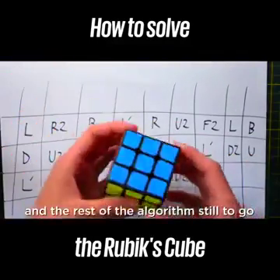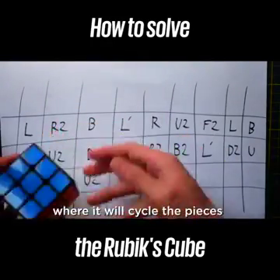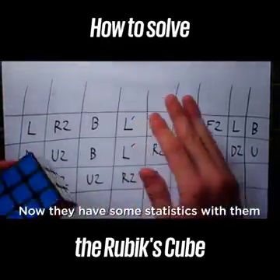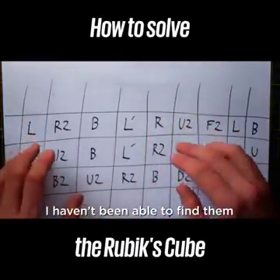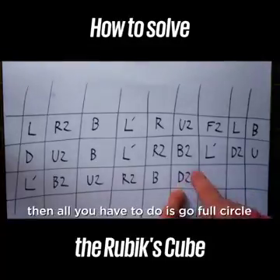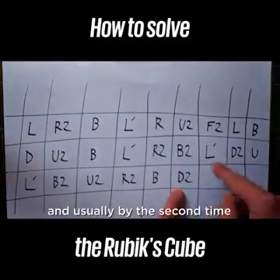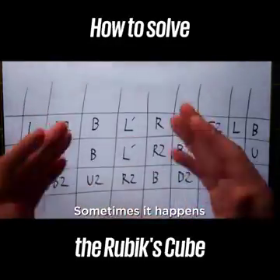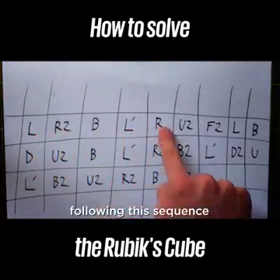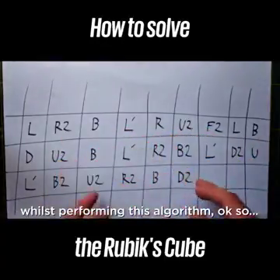So that is the nature of the algorithm — it's not like any other algorithm where it cycles pieces. The cube will pass through its solved state along this algorithm. If you get to the end and the puzzle hasn't been solved, all you have to do is go full circle and continue with the algorithm from L all the way through again. Usually by the second time — sometimes the third — the puzzle will be solved.